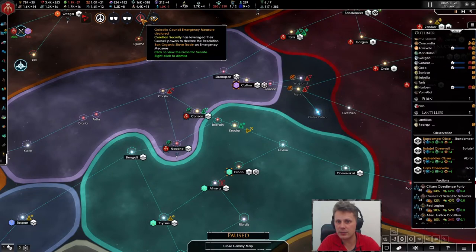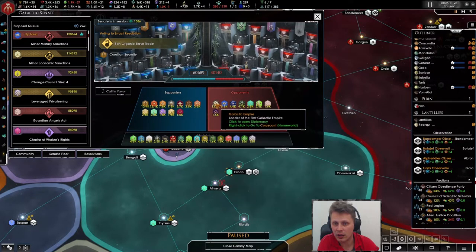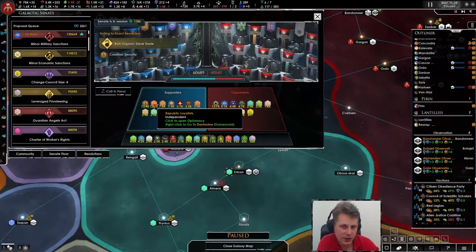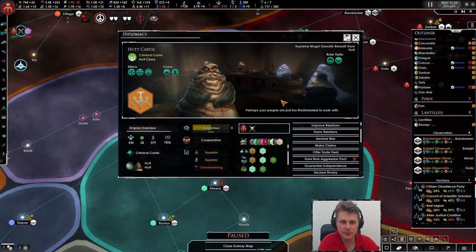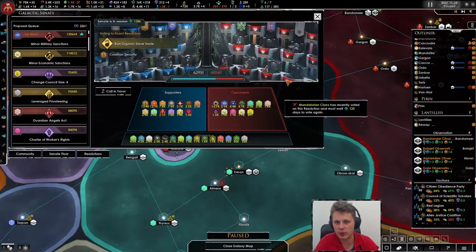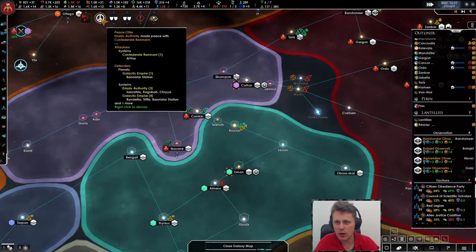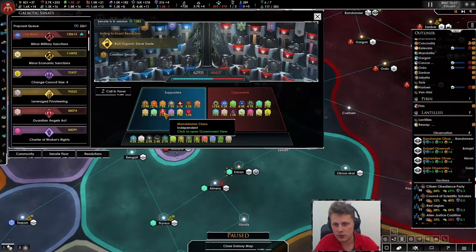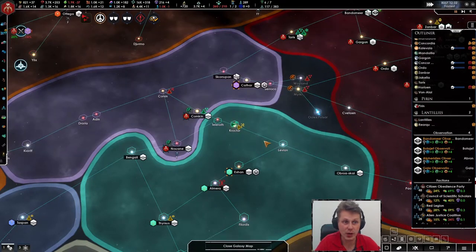The Galactic Council: emergency measures declared. Guerrilla Security has leveraged their council powers and declared a resolution to ban organic slave trade. Well, I don't care that they trade — let's support it. Let's not mess with that, let's support it.